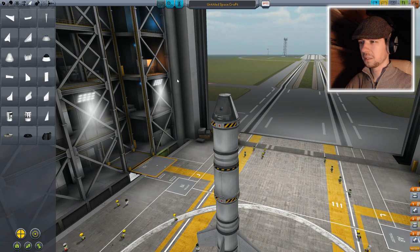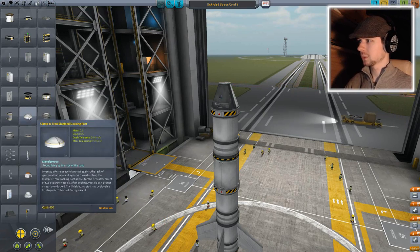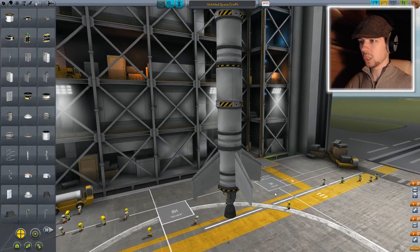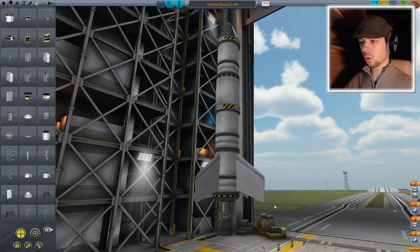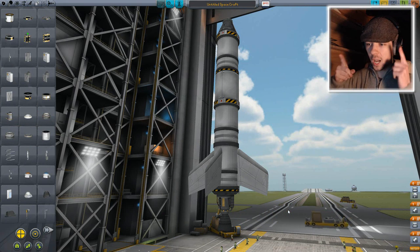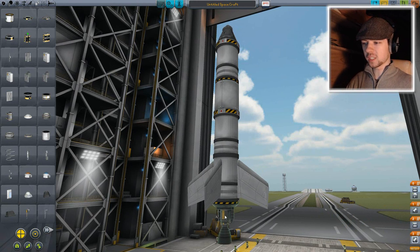Is that all I need? I think so. Oh god! Parachute! Sorry little Kerbal, I was almost gonna kill you. There she is! The ultimate ship! What's supposed to happen — which won't, because I am not good — is this is gonna take me up into space.